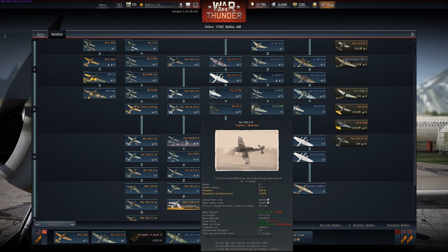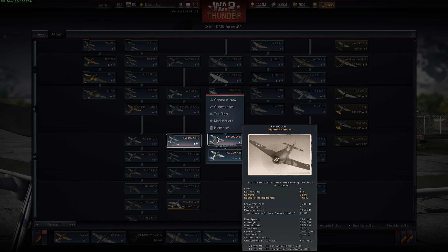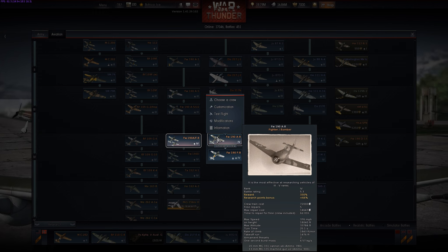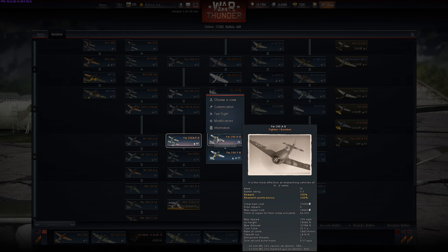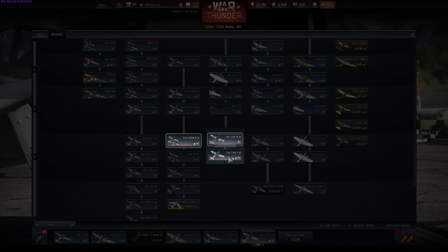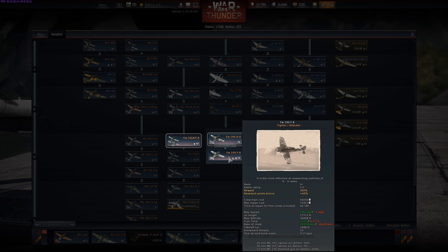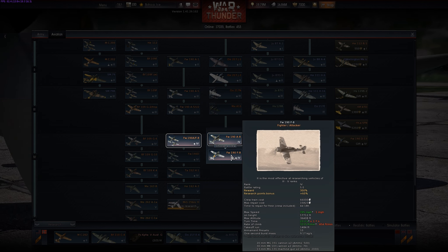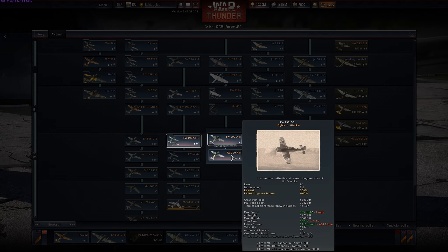We're going to show you a plane that a lot of people in the forums say sucks. A lot of people do understand it, and there's a certain way to use it — you have to upgrade it a lot to have any success. You'll see underneath this little tree: you have the A8 and then the F8. Why is the F8 underneath the A8? The F8 is either re-designated or came off the factory line differently — my German aviation history is a little fuzzy on that. But the F8 is a ground attack variation of the A8, with its engine changed for better low altitude performance.